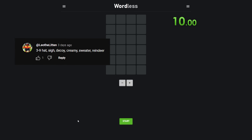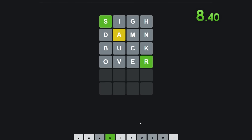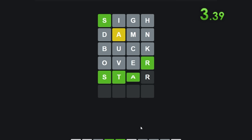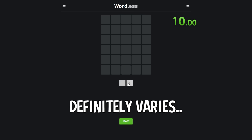Next up, we have Leo with the word 'sign.' So we have 10 seconds on the clock, starting right now. Okay, we have the S and the R. Something, A-R. It's got to be a star. It has to be, right? Yep. I don't know what else there was. That one was much easier. And there's the timer buzzer. The difficulty definitely varies.